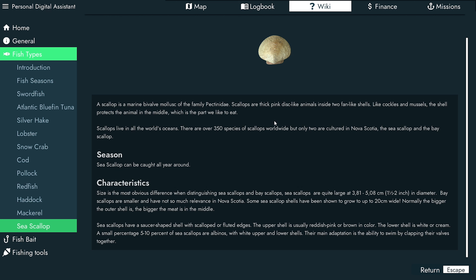The PDA has a Wiki section. Fish type — they've got Sea Scallops. A Scallop is a marine bivalve mollusc of the family Pectinidae. Scallops are thick disc-like animals inside two fan-like shells, like cockles and mussels. The shell protects the animal in the middle, which is the part we like to eat. Scallops live in all the world's oceans. There are over 350 species worldwide, but only two are cultured in Nova Scotia — the Sea Scallop and the Bay Scallop. The Sea Scallop can be caught all year round. I think that's the only Scallop we've got.